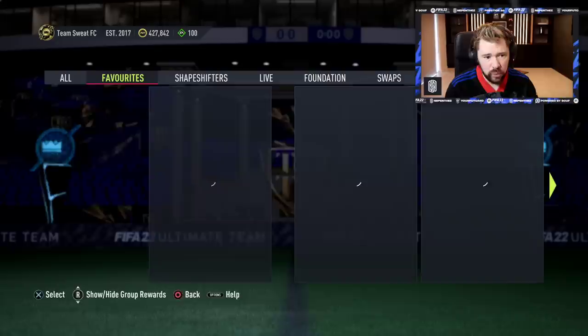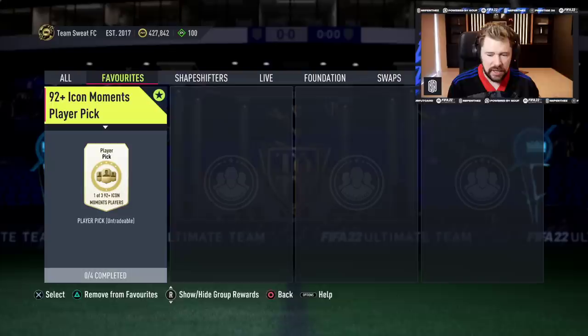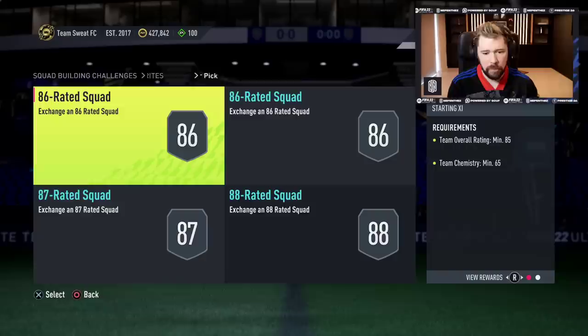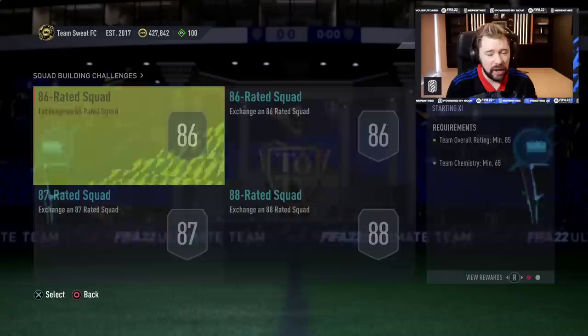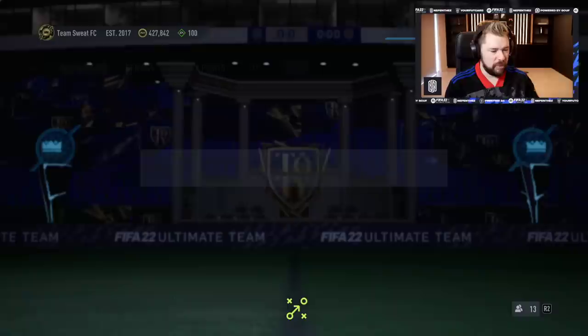And also the 92 plus icon moments player pick now — one of three, 92. We've already had the icon moments — it was 88, 89, 89, 89, two of each. This has to be less than that, because that was a million coins. In my opinion this has got to be like two 87s, an 88, and an 89, no more than that. Perfect — is it repeatable? Not repeatable, but that's still banging. 2x 86s, 1x 87, 1x 88. That is more like it. You're making it a little bit more acceptable for people to actually do this and it not be like a million coins.